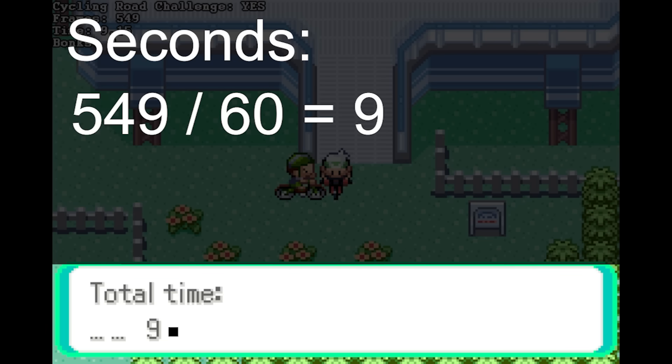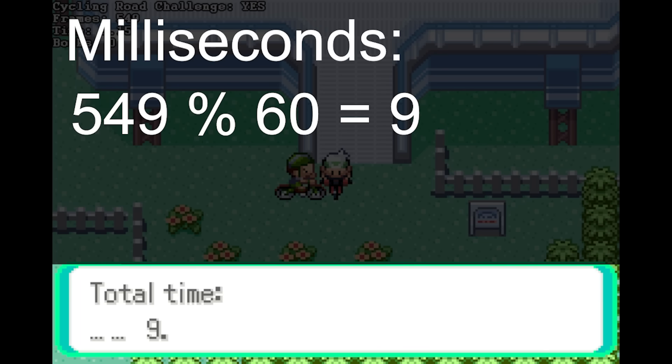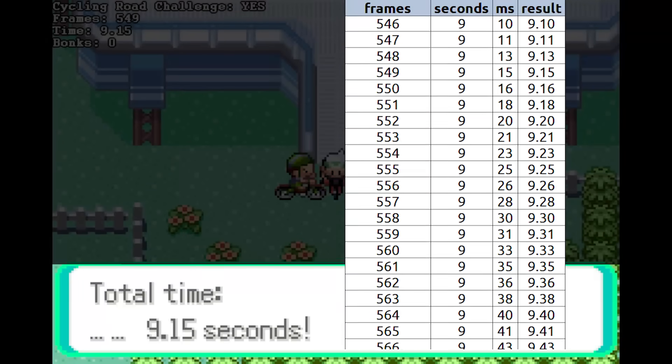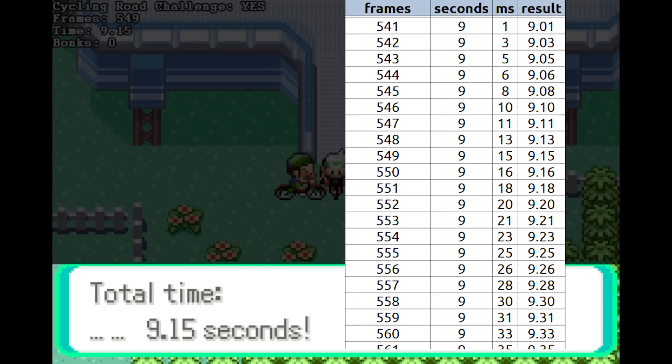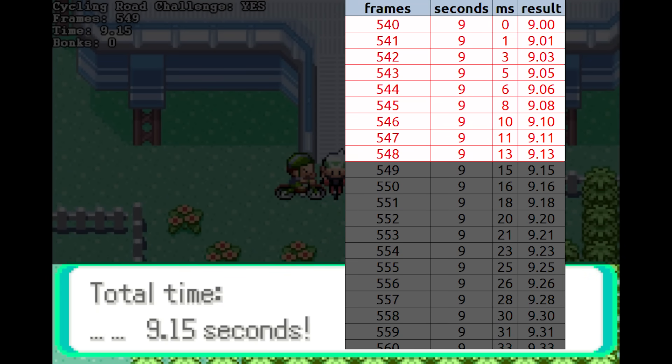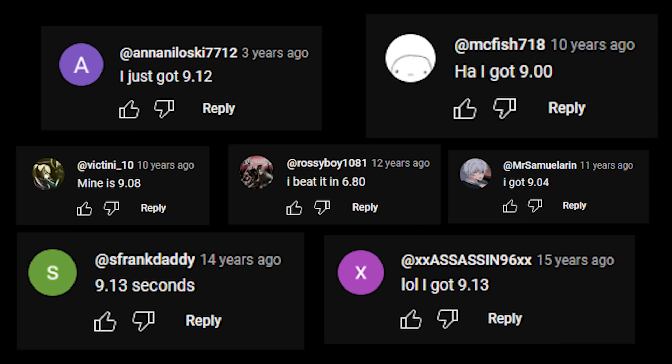As for milliseconds, the game will do a modulo 60 operation on 549. A modulo operation is like a division, but the result will instead be the remainder of the division. It then multiplies that by 100, and finally divides it by 60. Thanks to these operations, I created a table to see which times are achievable. As you can see, 9.15 falls exactly here - anything lower than that is therefore impossible to get. Which means these times you're seeing on screen right now, sorry to say, but they never happened.